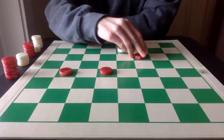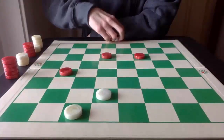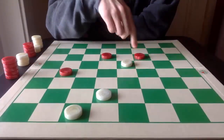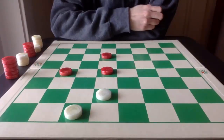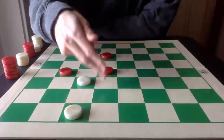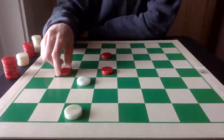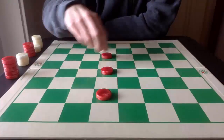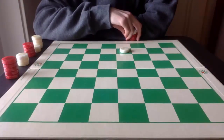Now if Red captures the other piece instead — that's okay, it's the same result. White goes here, and again, either capture is going to result in the exact same ending. Red goes there, and then White executes the triple jump.